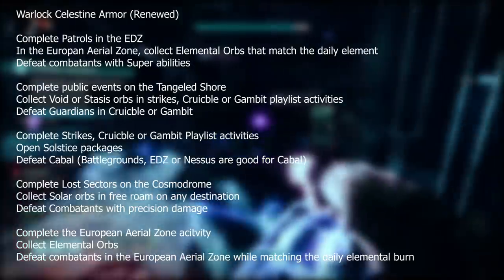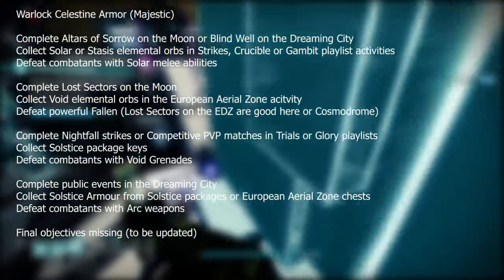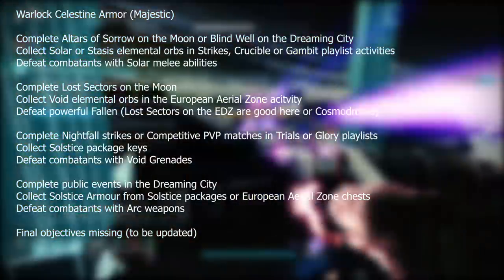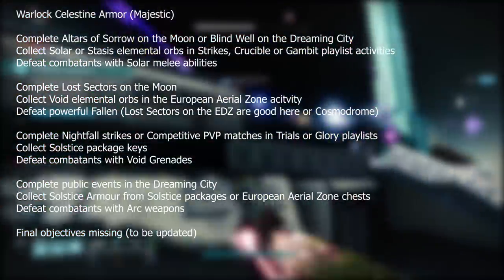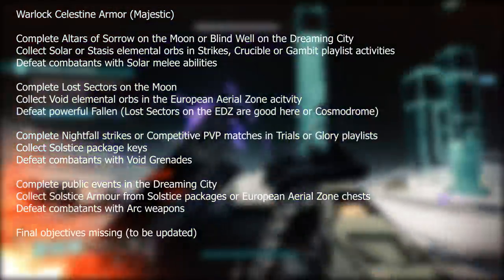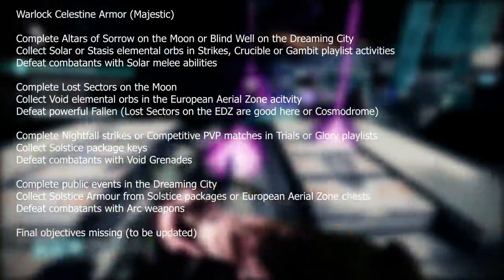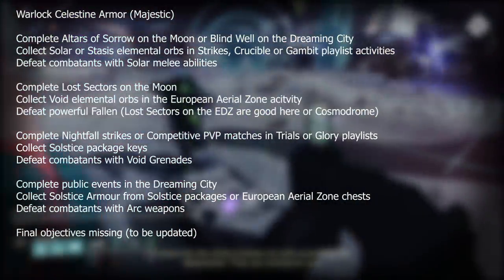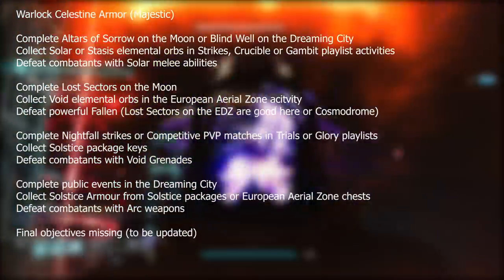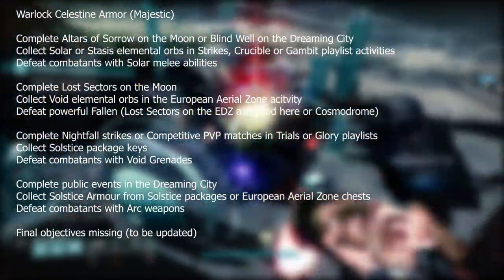Finally for the Warlock Renewed set, complete the European Aerial Zone activity, collect elemental orbs, and defeat combatants in the EAZ while matching the daily elemental burn. Next, the Warlock Celestine Armor — Majestic, the legendary or purple gear. Complete Altars of Sorrow on the Moon or Blind Well on the Dreaming City, collect solar or stasis elemental orbs in strikes, Crucible, or Gambit playlist activities, and defeat combatants with solar melee abilities. Complete lost sectors on the Moon, collect void elemental orbs in the EAZ, and defeat powerful Fallen — lost sectors on the EDZ or Cosmodrome are really good for that. Complete Nightfall activities or competitive PvP in Trials or Glory playlists, collect solstice package keys, and defeat combatants with void grenades. Finally, complete public events in the Dreaming City, collect solstice armor from solstice packages or EAZ chests, and defeat combatants with arc weapons.